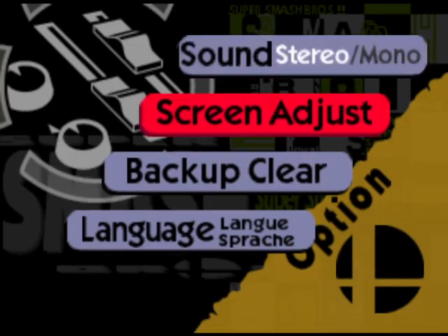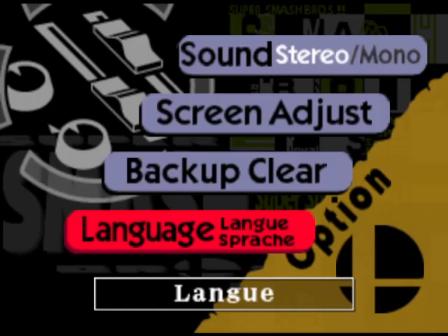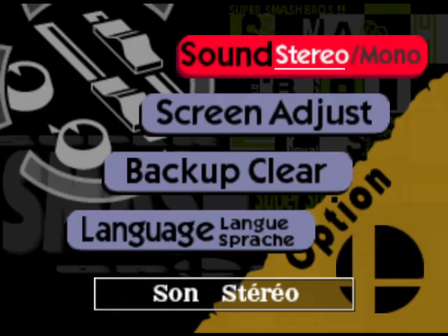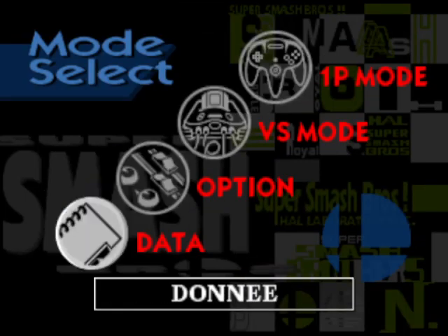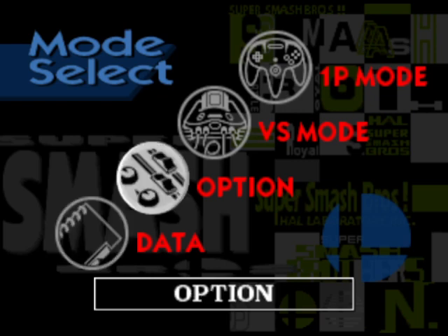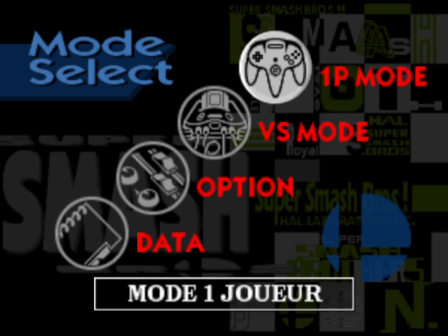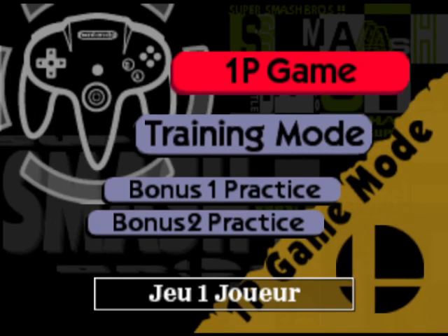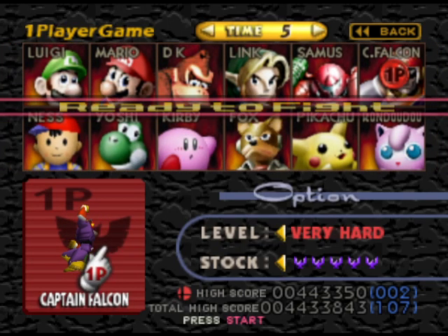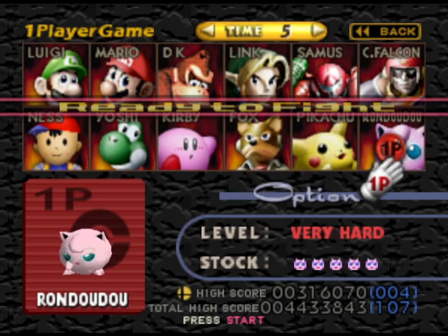That about covers off Super Smash Bros then. If you change languages you'll get a translation at the bottom, which is cool. You get that in the Japanese version as well, because the menus are still in English so you get a translation at the bottom there. I think you get a different name for Jigglypuff as well - and yes, it is. It's Rondudu. He says names differently too. Let's see how he says them: Mario, Luigi, Donkey, Link, Samus, Captain Falcon, Ness, Yoshi, Fox, Pikachu, Rondudu.